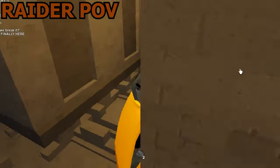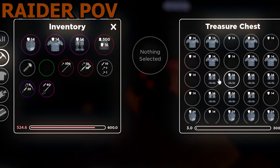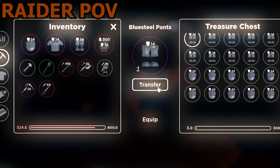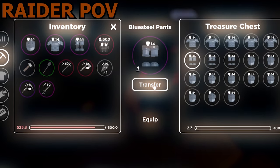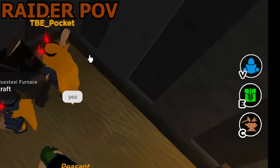Back to the raid — the raiders managed to find a storage room with a bunch of blue steel looting gear. It was originally meant for the defenders to use, but since the update came out, blue steel pretty much became useless so they didn't use it anyway. So at least someone gets to use it. This gave them everything they needed for one final push.